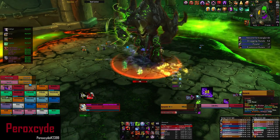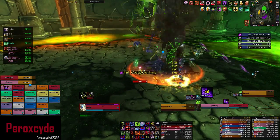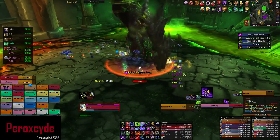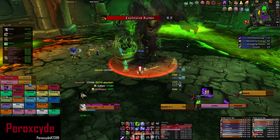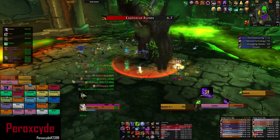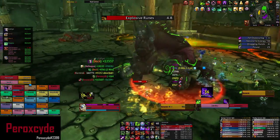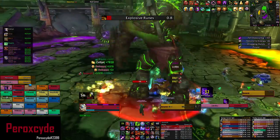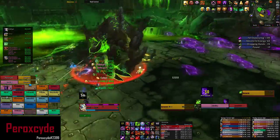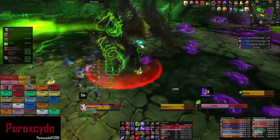He's casting Fel Outpouring — I refer to this as shadow waves. He spawns shadow waves from the purple pool which you simply need to dodge. If he empowers this ability, the waves are spawned from all three pools — the purple, green, and orange — so you have significantly more ground to dodge.